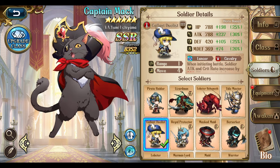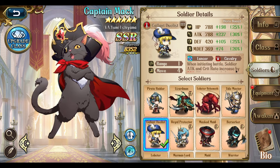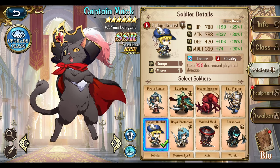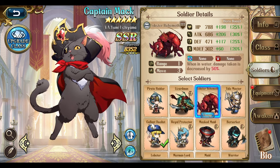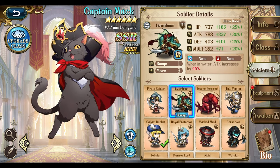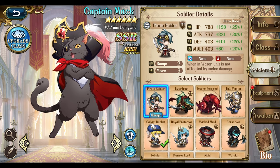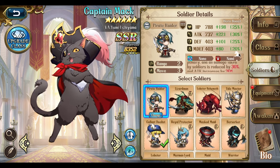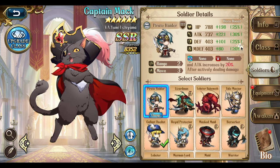One of his best soldiers would be the Duelist — best attacking soldiers due to attack and crit up, also having physical damage reduction if you're lucky. The Lobster are best for surviving as long as they're in water. Lizard men are also best for attacking while being able to move in water pretty easily. Pirate Raiders are more balanced — as long as they're in water, they have 30% damage reduction and a decent attack increase.